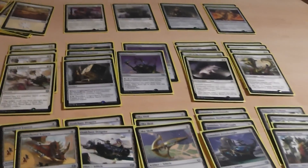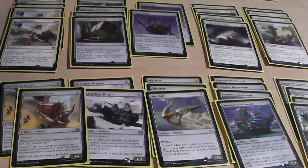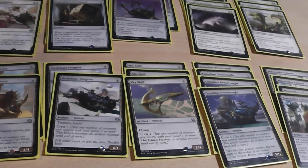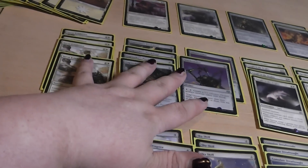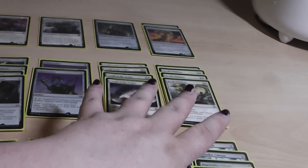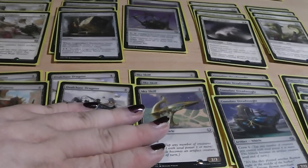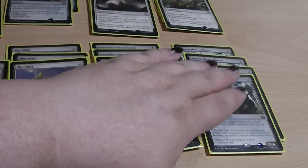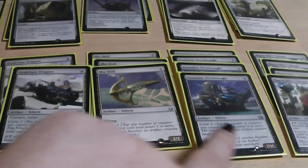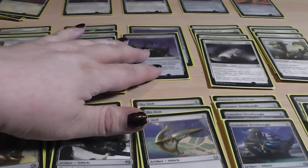Overall, this deck is somewhere in the middle between an aggressive deck like a Red Goblin deck and a midrange deck. It is quite fast and quite reliable. For example, you can always create something to block your opponent's creatures, you have good ways to remove opponent's creatures, and you can quite reliably crew your vehicles. And if your Peacewalker Colossus is killed by your opponent, you can try to crew the Consulate Dreadnought with one of the other vehicles that only needs one Servo or one Thopter to crew.